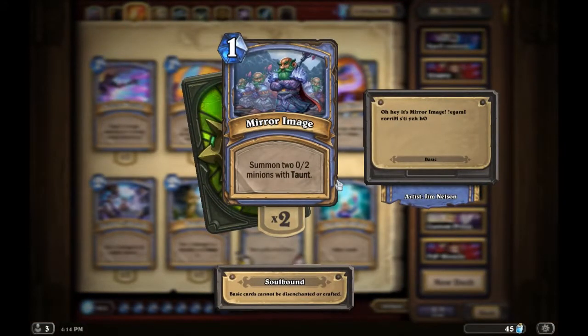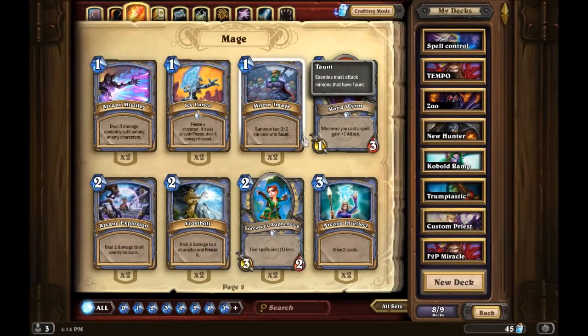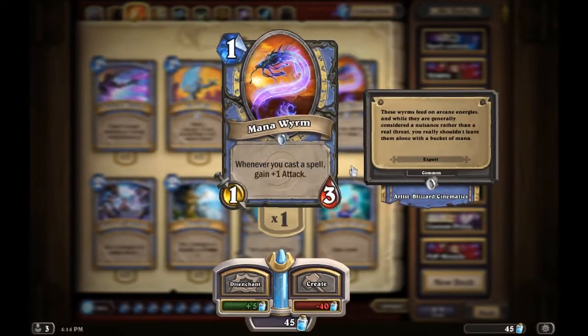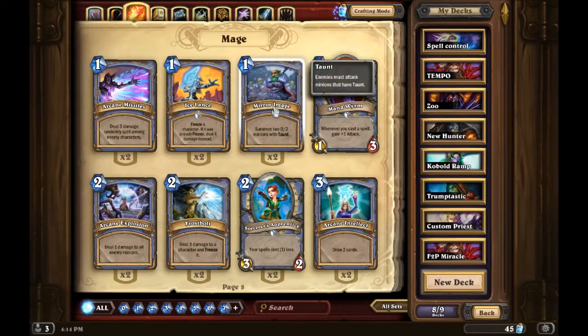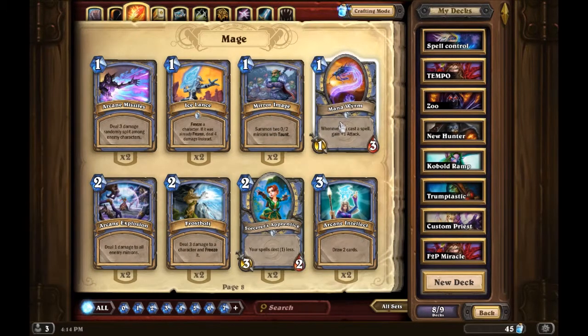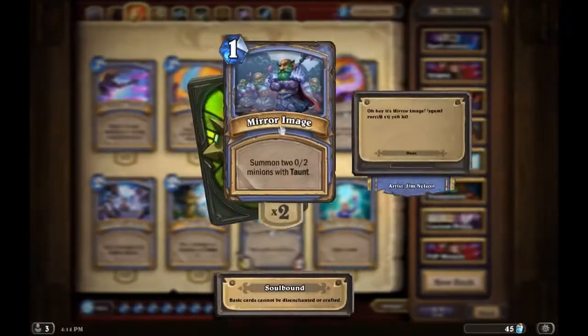Mirror Image is actually not a waste. This card is really good — it summons two 0/2 minions with taunt. You can combo this turn one with Mana Worm after you cast a spell. Play this turn one, and if you go second, play your coin — you've got two 0/2 taunts and a 2/3. Or if you play Sorcerer's Apprentice, your spells cost one less, so this card is free.